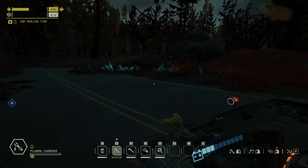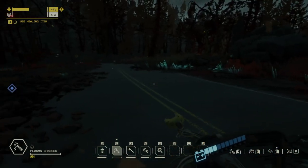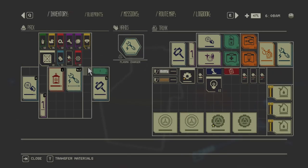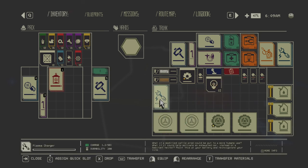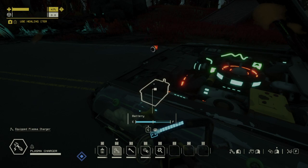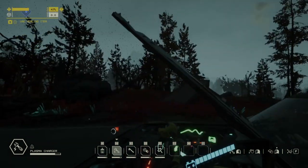If you want to save resources, don't use your battery charger all the way to empty. When you return to the garage, scrap it in the matter deconstructor — you get lots of resources back — then build it again much cheaper.